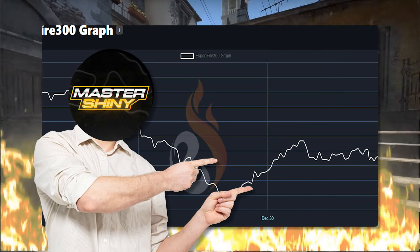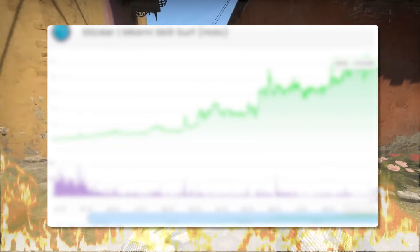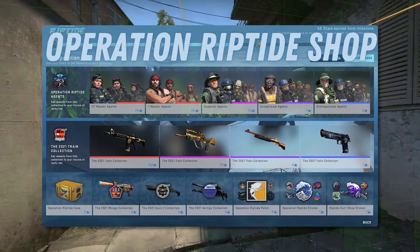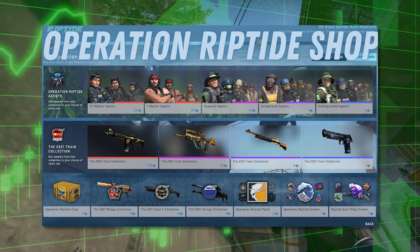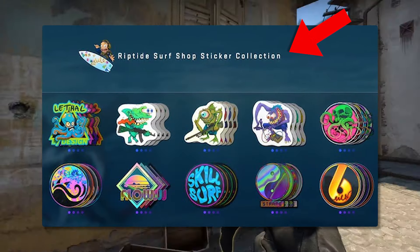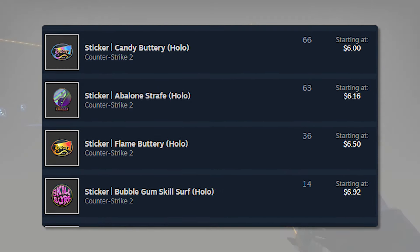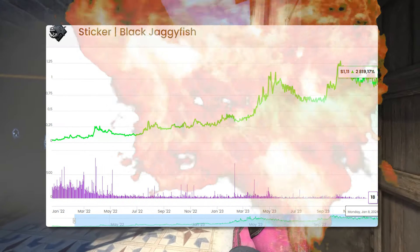Now with the market in the current state it's in, safe and profitable investments are definitely one of the ways to go, and the first one's definitely going to be Operation Items. So if you want to look at the shop right here, everything on this page has gone up quite significantly since release, but I want to focus in on the stickers and the patches first, just because there's such a wide variety of these that at least at this point, some of these haven't even been developed to their full potential yet, and that's exactly what we want to focus in on.